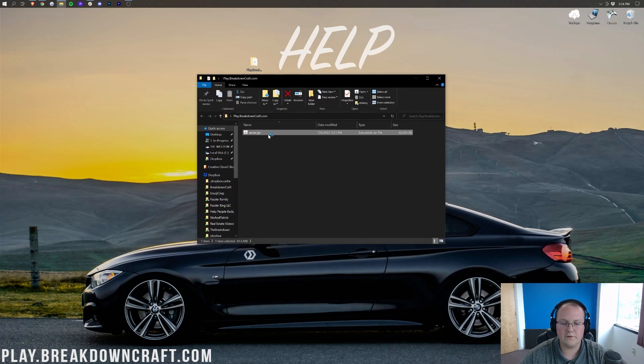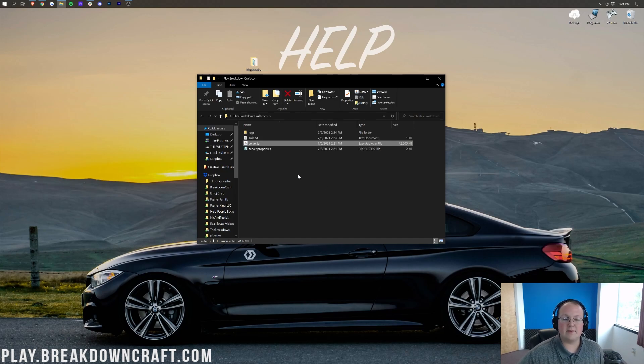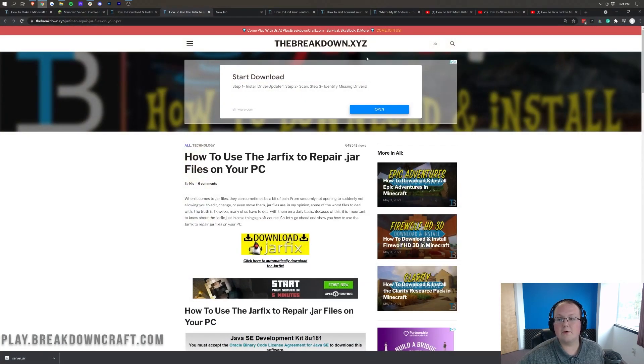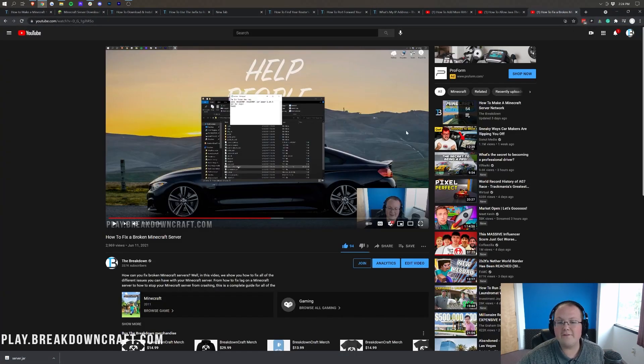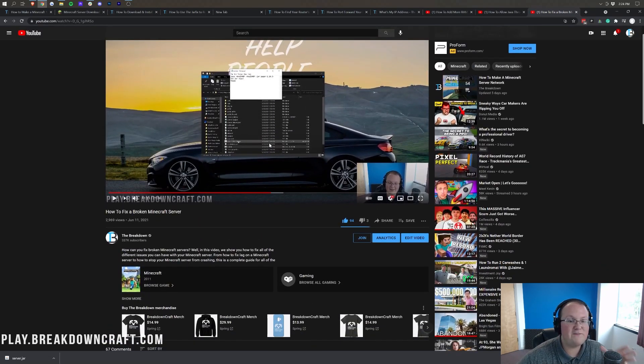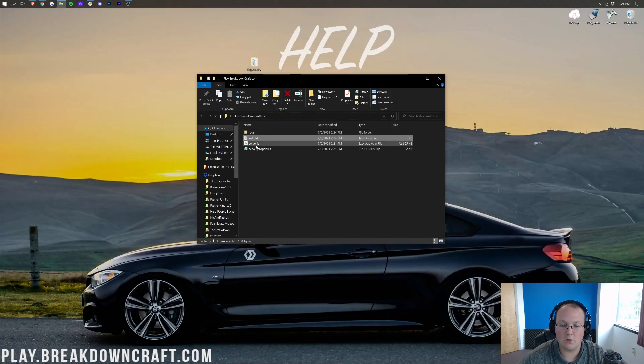When you double-click the server file, because you've already set up Java and ran the JARFIX, it should go ahead and load in everything we need — the server.properties and EULA.txt file. If for whatever reason it doesn't work, first restart your computer. If it's still not working, go to the description and follow the tutorial on how to fix a broken Minecraft server, which includes setting up a run.bat file that may allow you to start your server if double-clicking doesn't work.